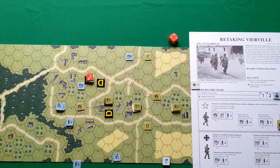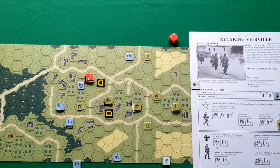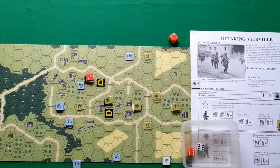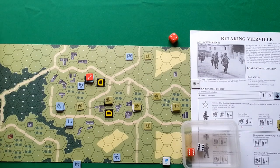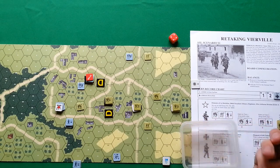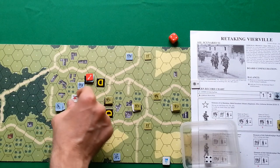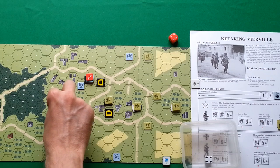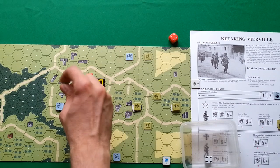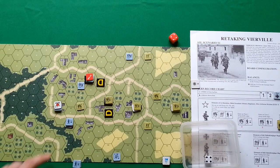We can now rally our units, starting with Germans first. This commander is trying to rally himself first, because he needs to rally himself before he can rally his squads. That was bad — we rolled 12, which means he is wounded. I have to roll for severity of the wound. He is not eliminated, but he is wounded, so his morale and leadership skill are lowered by one. He had 8-1 but now has 7-0. Very unlucky.